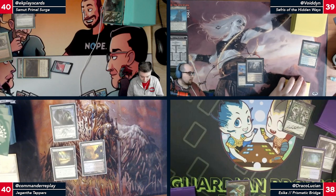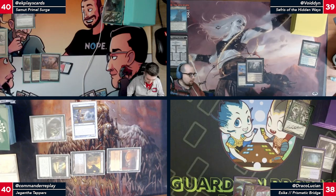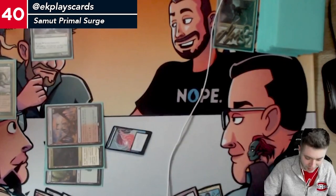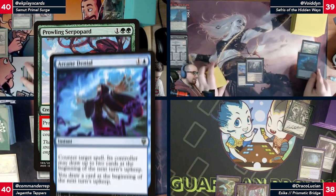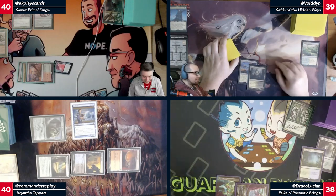I'm going to play a Battlefield Forge for Archivist. I'll play a Spire Garden, then tap three and play Prowling Serpopard. I have a response — it can't be countered. We're going to Arcane Denial. It cannot be countered — I just leaked information.